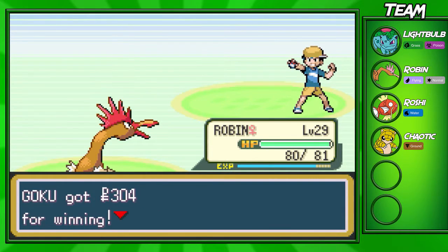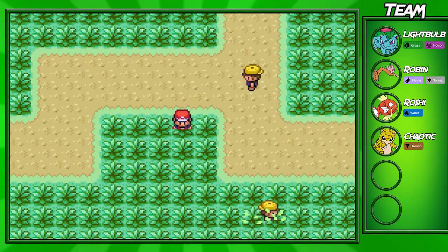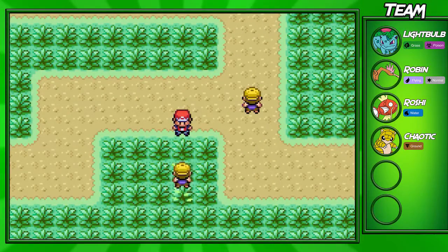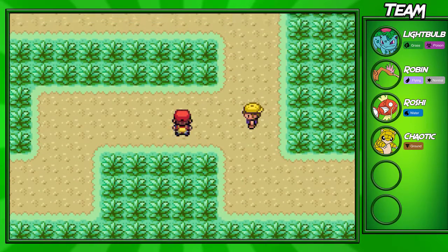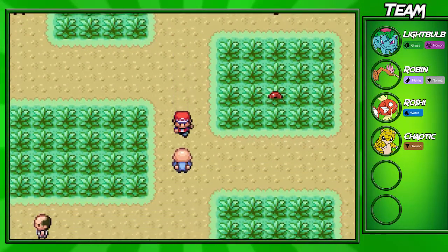We're going to take down Dylan right there. Robin's almost up to level 30, which is quite nice. I actually had to make a cut there because it took a few turns to take out those two Nidorans and Nidorino. Anyways, we're going to continue down the road now and fight this Gamer.